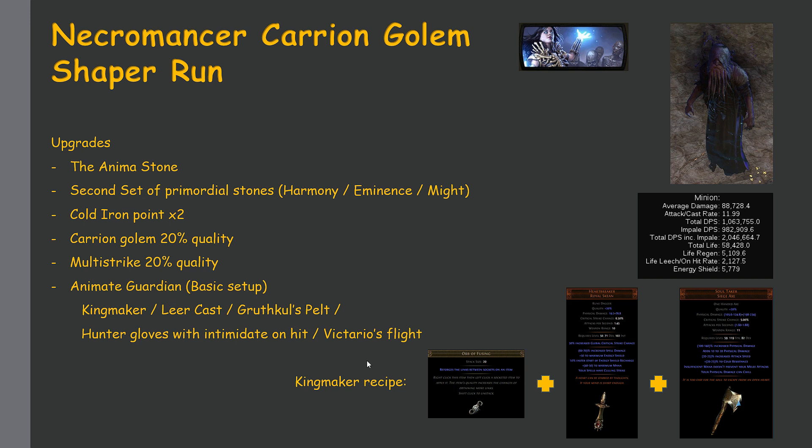For the Kingmaker, the recipe consists of fusing the Heartbreaker and the Soul Taker — vendor those and it gives you Kingmaker. The Heartbreaker costs about three chaos and I bought my Soul Taker at about 50 chaos, so Kingmaker costs about 50 chaos total — not really expensive. Leer Cast is also a few chaos. I bought my Voll's Devotion belt at about 20 chaos, Hunter gloves at about three to five chaos, and Victario's Flight I picked up somewhere along the way.